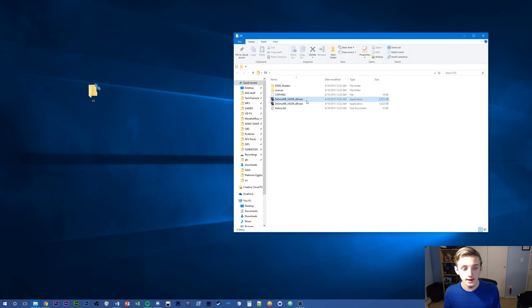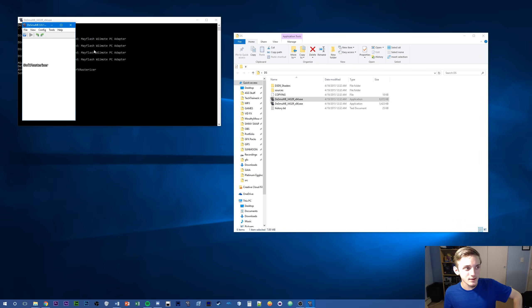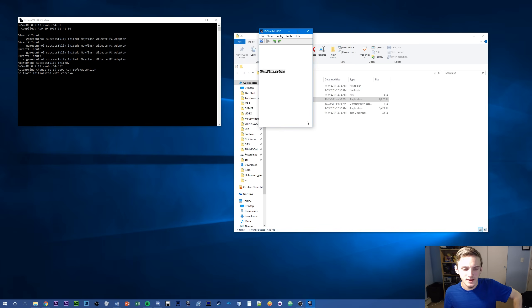Anyway, open up the x64 version — that's probably the one you'll want in all likely scenarios. You can see it's not really what I'm used to seeing because none of the settings are loaded up. I do have a video if you guys would like to check it out — I'll link it in a card — and it shows my personal best settings for DeSmuME, not only my personal best but just the best I've ever experienced and researched online.